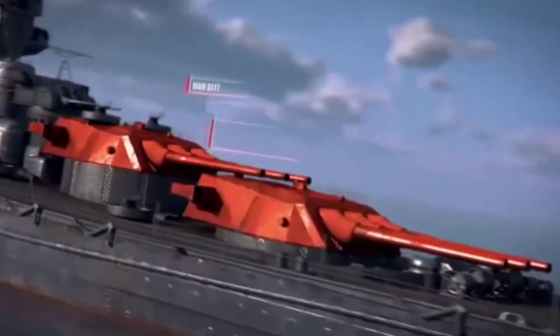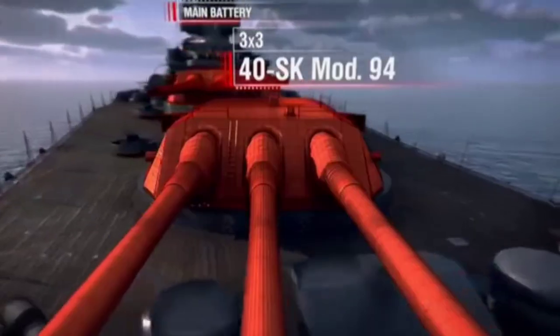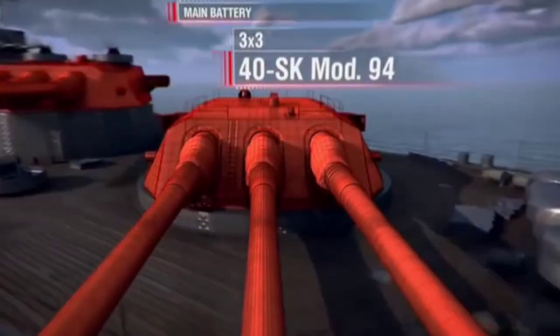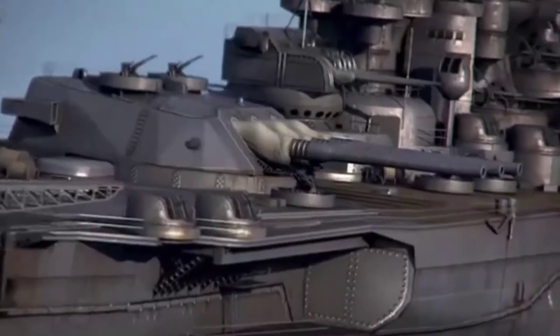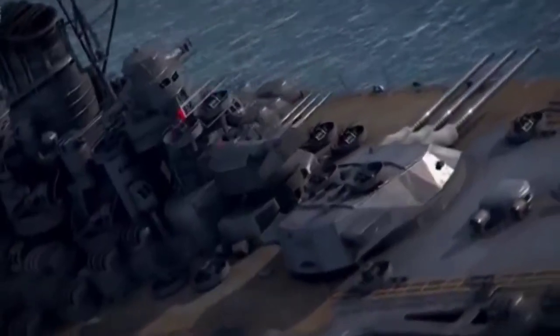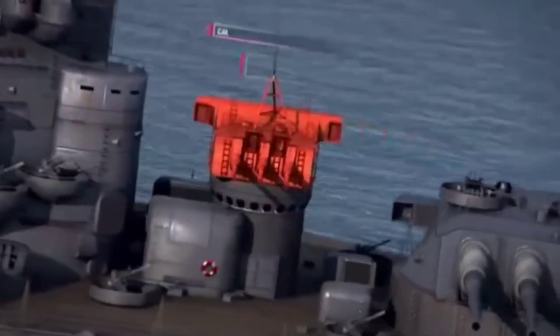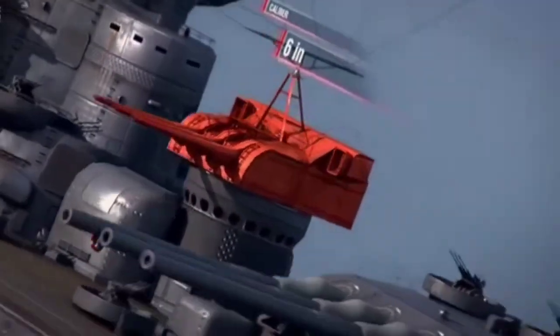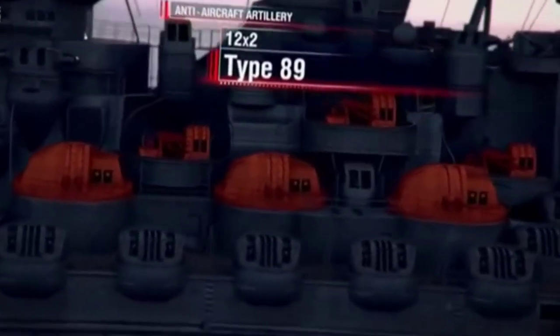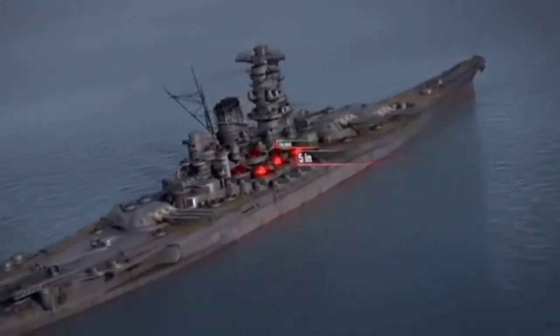An armor-piercing shell hit, but it just flew in one side and out the other. If the enemy warship had been more massive and durable, the shell would have stuck inside and caused severe damage to its compartments. But here, it only caused a hole through the hull and a controllable amount of flooding. So when you fire at small targets, load HE shells. But should you waste such great power to destroy minor ships and aircraft? Of course, Yamato can do the job — she carries about 100 AA guns as well as 155-millimeter secondary guns. All those weapons work quite well while you're focused on aiming your main batteries.